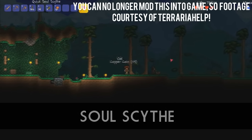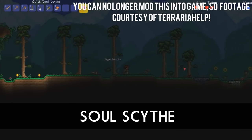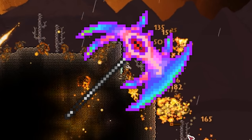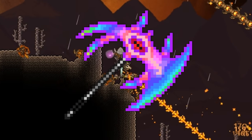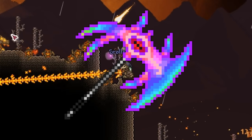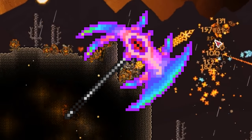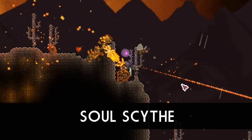Coming in at number 4 is the Soul Scythe. Not too much is known about this weapon other than its sprite and name, which also appears to be a reference to a special attack in the Soul Eater anime franchise. Interestingly, in the 1.2.2 update the weapon was removed entirely from the game's code, unlike most items which are just kept hidden. When using inventory edits to actually obtain this weapon, the player is given a red potion which is also unobtainable. The red potion gives the player several debuffs intended to kill them, much like wearing the developer's armour in a previous update.